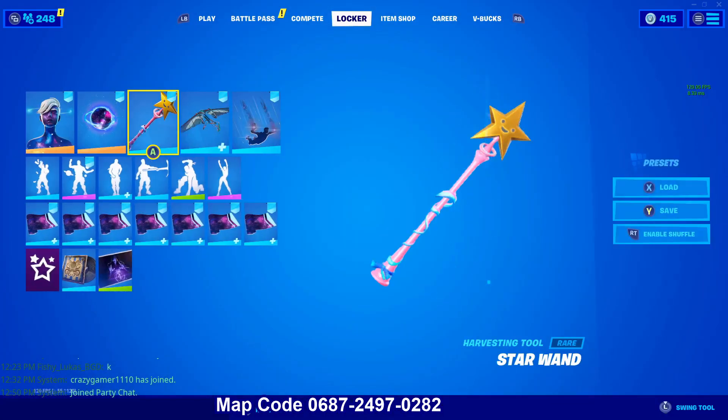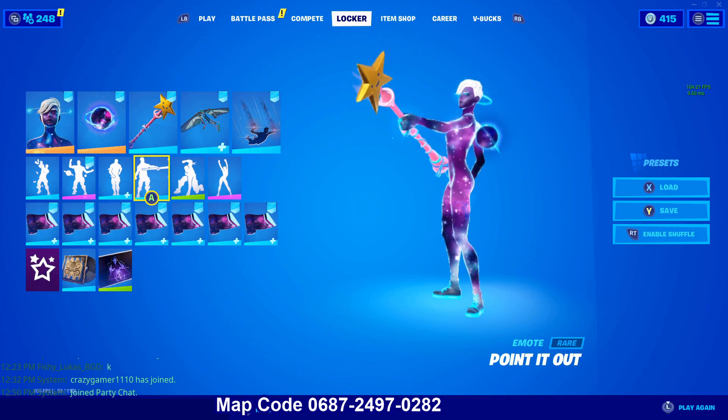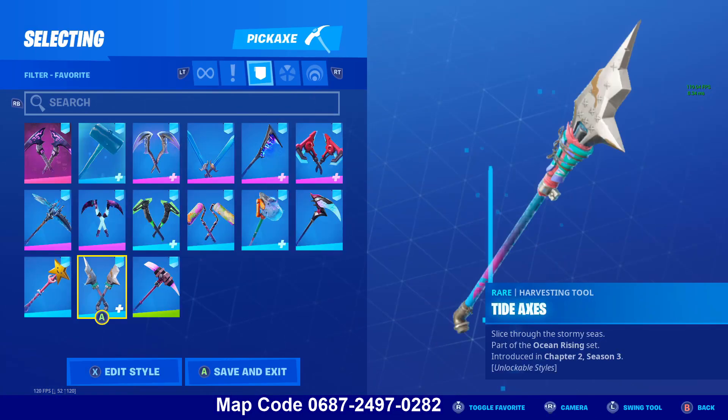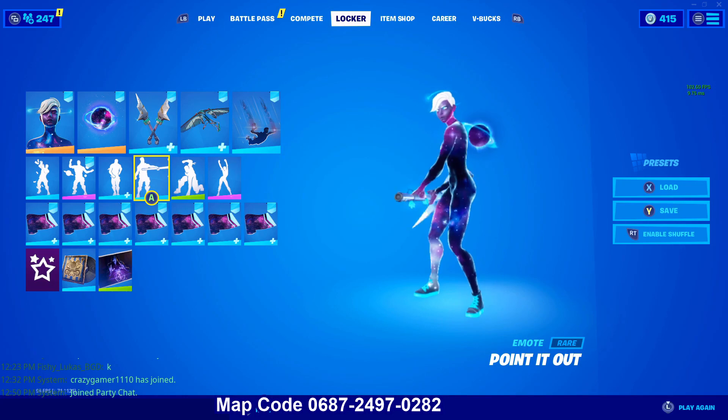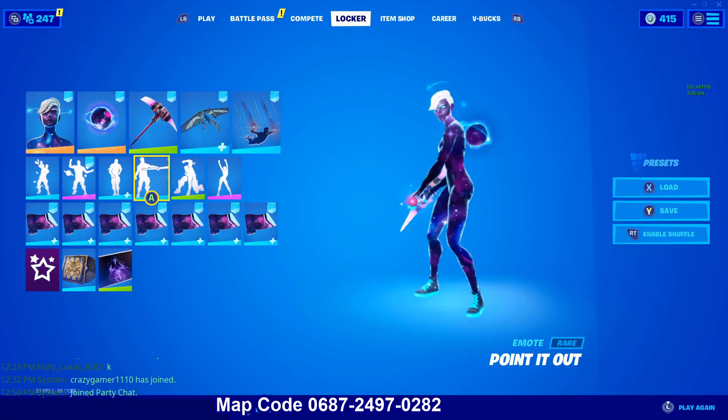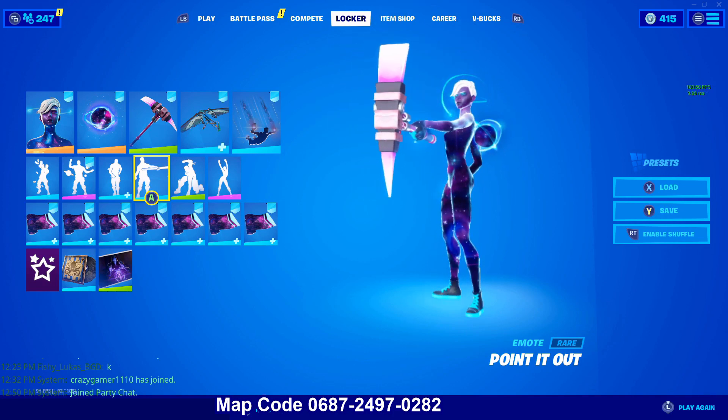The Star Wand — space theme, sweaty, and looks good. And two more pickaxes: the Tide Axes — you can't do pointed-out with it sadly, but that would look really good. And the Rose Glow. That's enough.